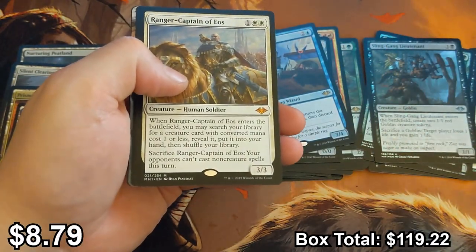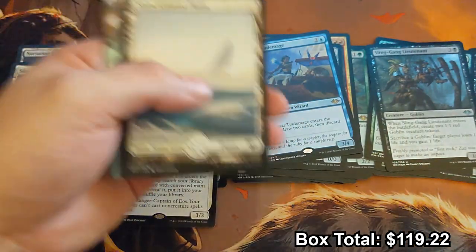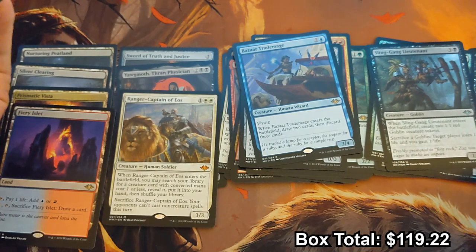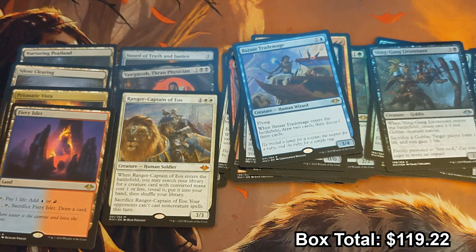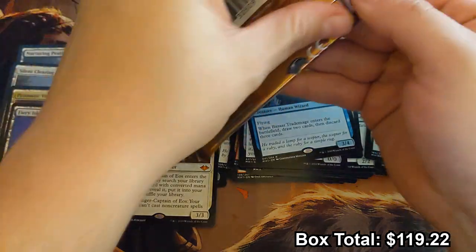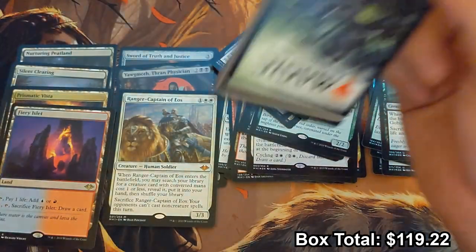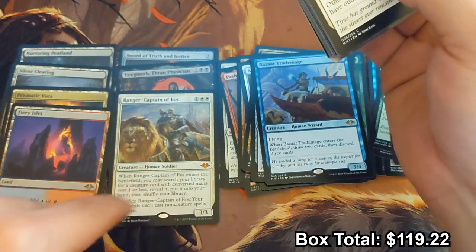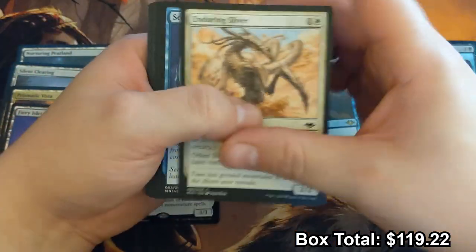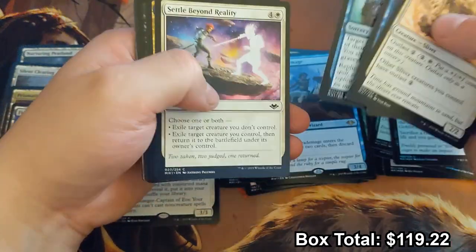Ranger-Captain of Eos is our third mythic. I think that's mid-range — not the best, not the worst. I'm wondering if it's still played in Mardu Death's Shadow, because I know that was big for a while. I've just lost to that sac ability before when playing Storm and it's just like — ah crap.